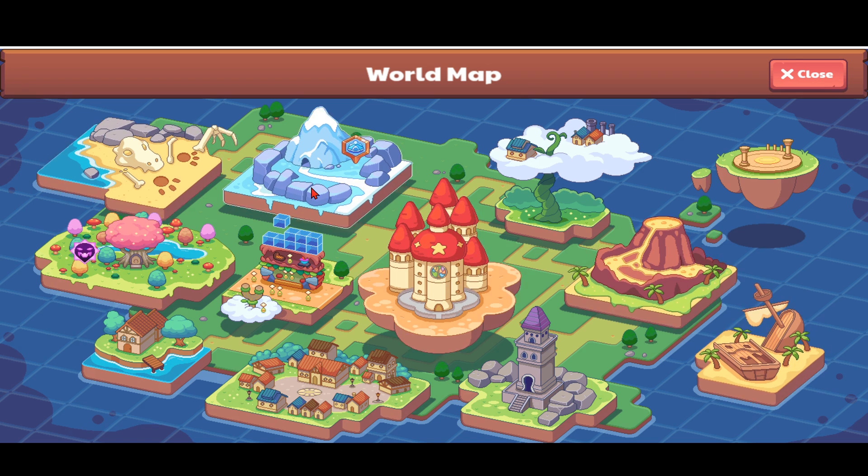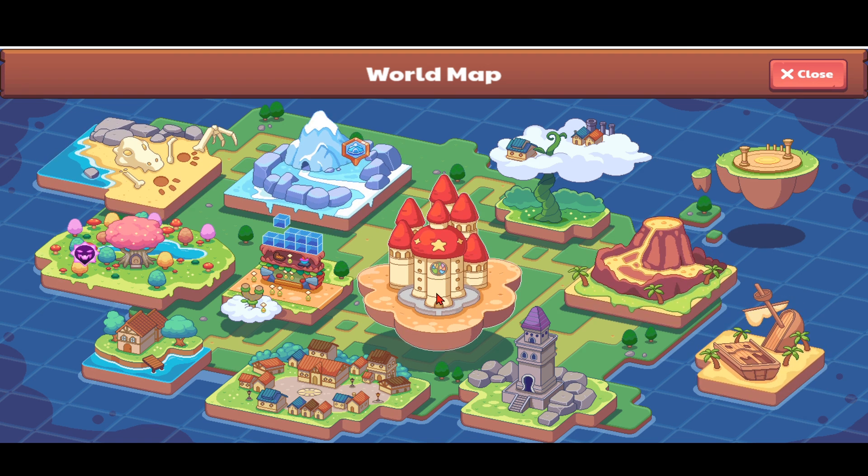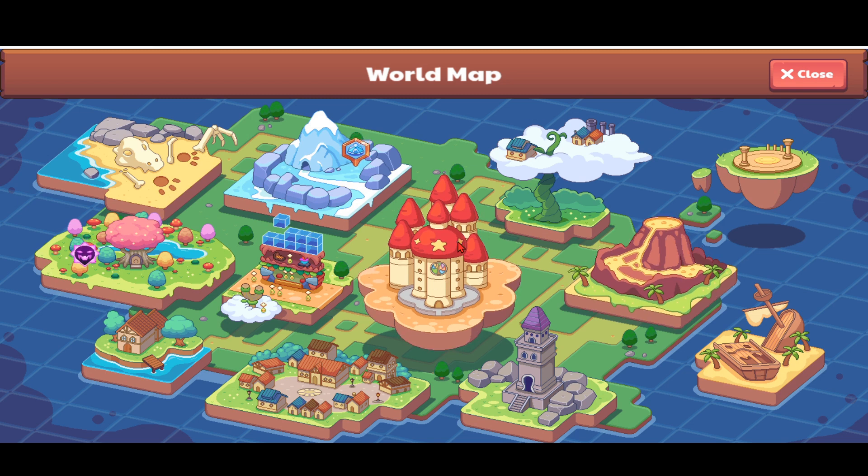There are two blues, which represent Shiver Chill Mountains and Shipwreck Shore. There's a red, which represents Bonfire Aspire, and the rest are just colors. Let's go to the academy.